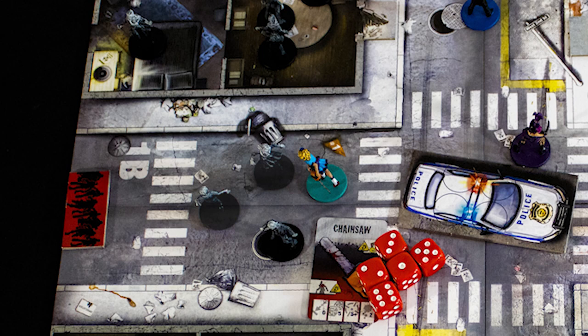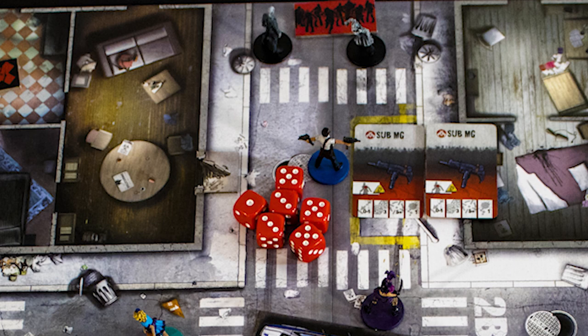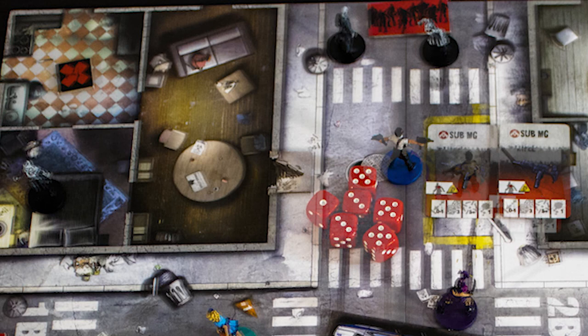Ranged combat works much the same way except at range. Choose an area within the weapon's range and roll to hit, removing zombies for each hit you make. Range is also limited to line of sight and you can only see into the next area within a building. For example, this area would be out of line of sight for the shooter.